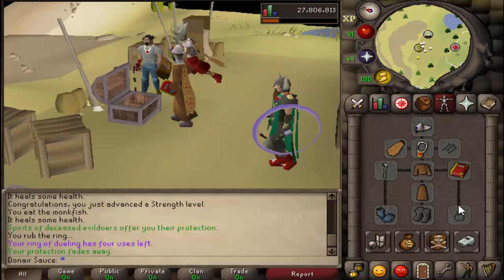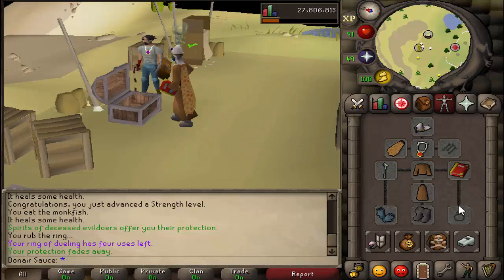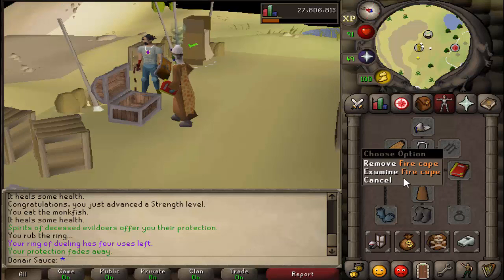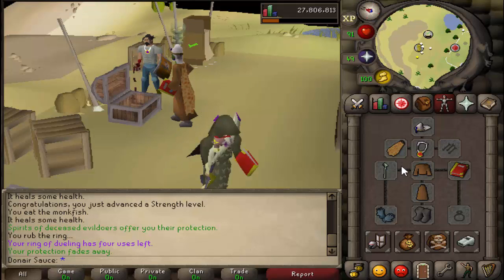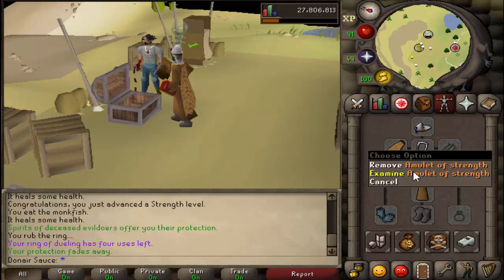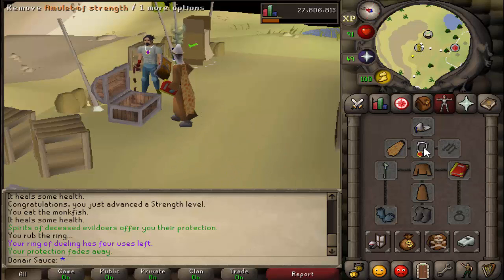Since it is a high risk spot for PKers, what you can wear — I just wear monk robes. I bring my unholy book, Staff of the Dead, Fire Cape. You can substitute that with pretty much anything. Strength amulet for low cost — I don't want to entice people to kill me because I have expensive gear on.